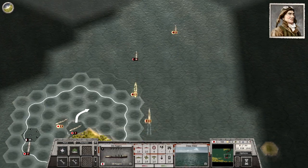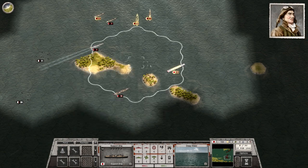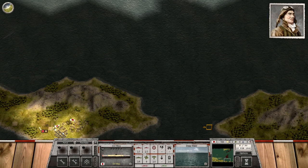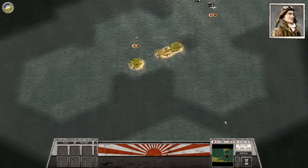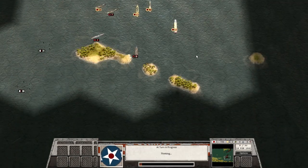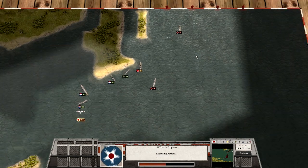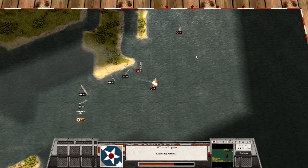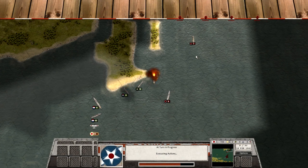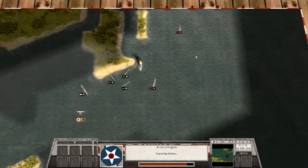It's also worth noting that the Japanese were not nearly as advanced as their Western counterparts when it came to damage control. The Japanese ships often would take levels of damage that the Americans would easily be able to repair, but the Japanese weren't trained along those lines and would often lose ships that probably didn't need to be lost. They're going to launch torpedoes against our cruiser — there they go, they hit it twice. So just as I was complaining that torpedoes aren't effective enough, they go and deal a pretty good hit on our cruiser, and then they finish off the troop transport.